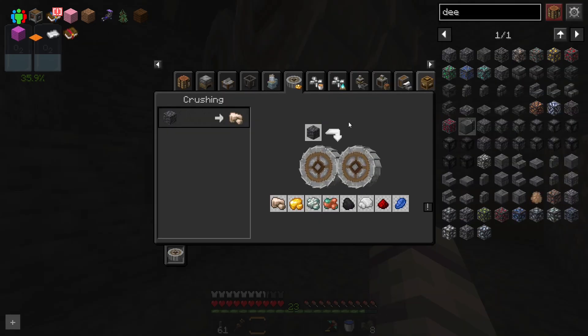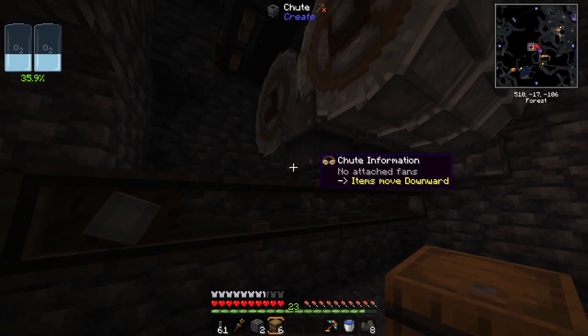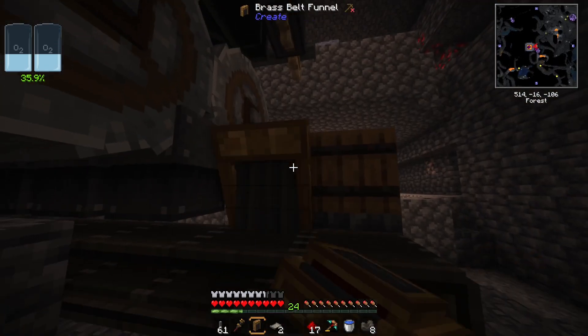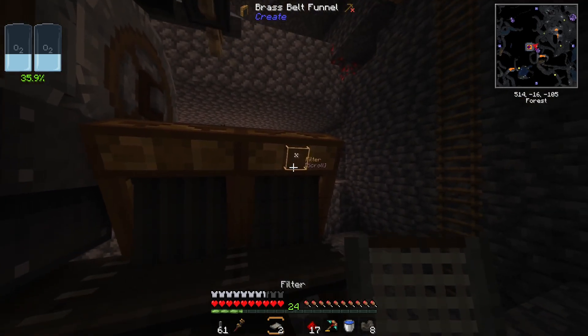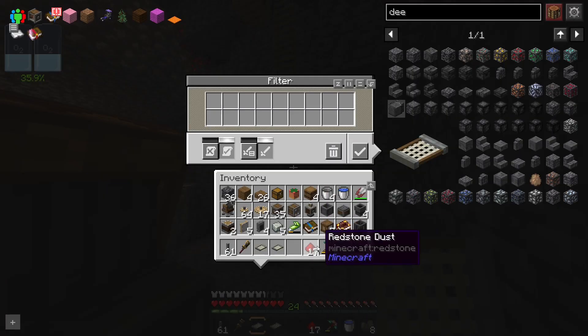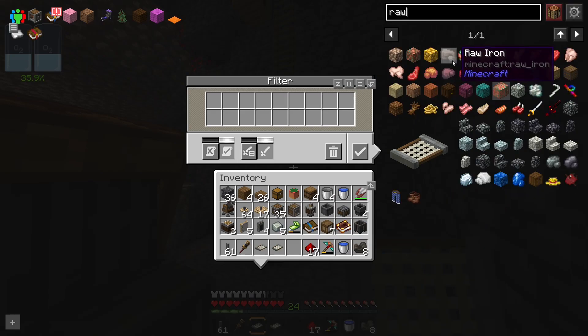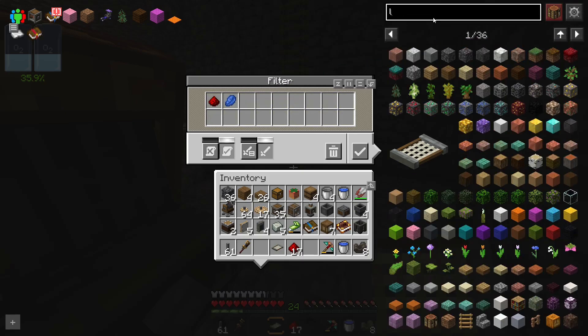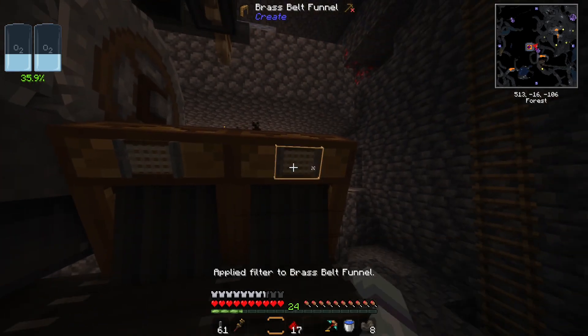Crushing deep slate gives two different types of items - all of these raw ores can be crushed again and then washed to give nuggets, and we'll also get lapis, redstone, and coal. Now that we have access to brass we can use brass funnels which have a filter slot. We put these onto the side of the barrels and in the filter slots we use actual filters. One filter will hold raw iron, raw copper, raw gold, raw zinc, and raw tin. The other will hold redstone, lapis, and coal.